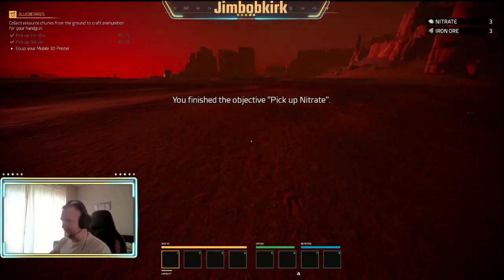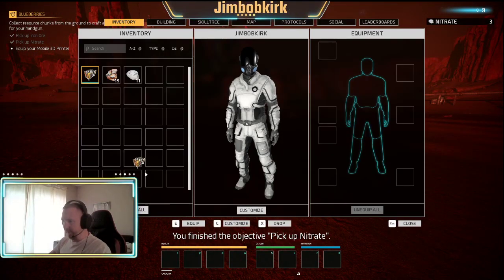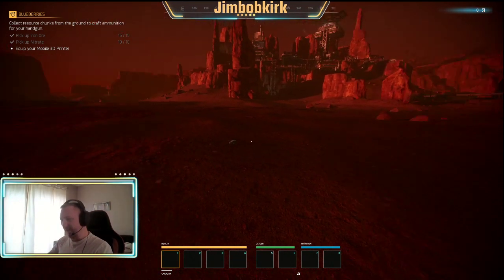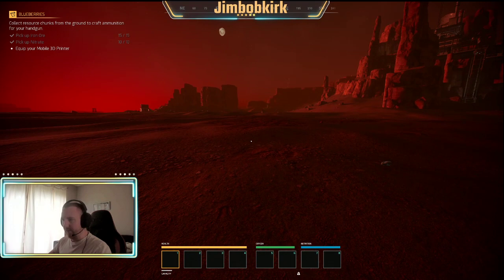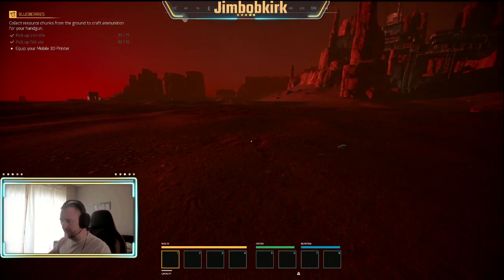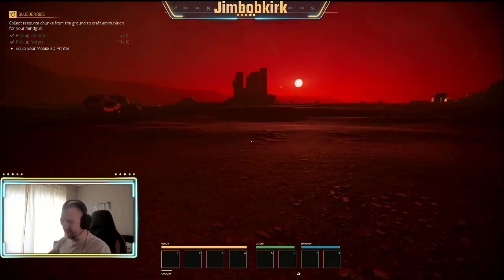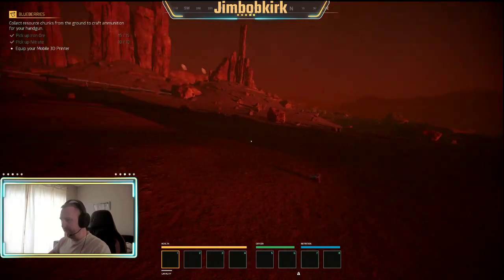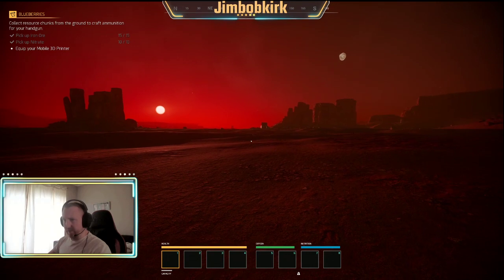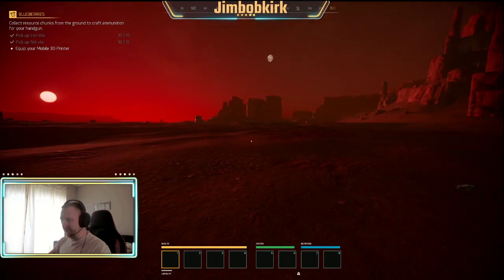We're going to find some nitrate - there we go. We got all the nitrate. It says equip your 3D printer. I'm using PC - I don't know what the controls are going to be for you, but open up the menu. I'm going to try not to delve too much into controls and also try not to go too much into the grinding side. Because this is a private server, it means I don't have to do all the grinding stuff. It's essentially going to be more of a tutorial of how to do all the missions.